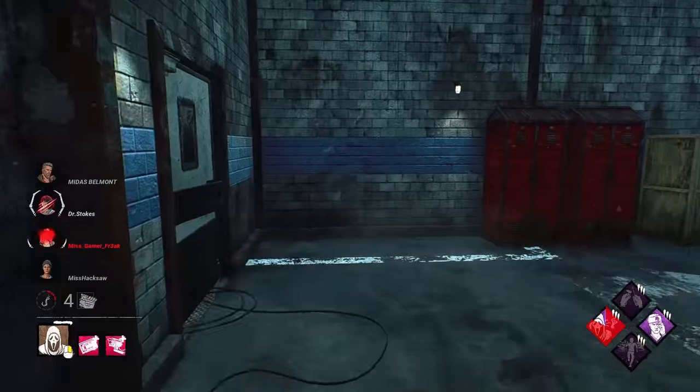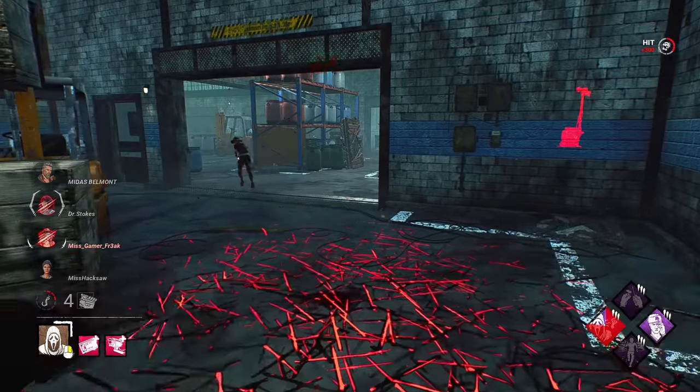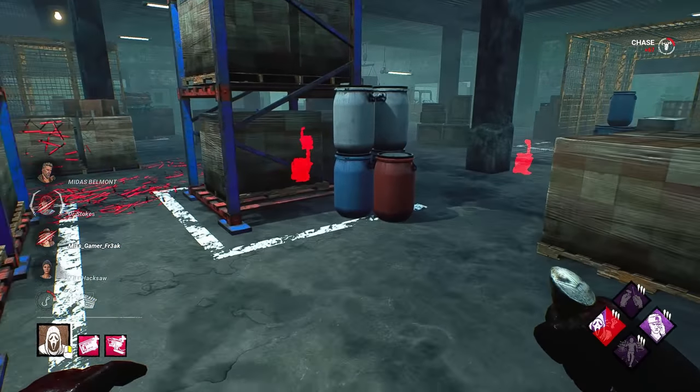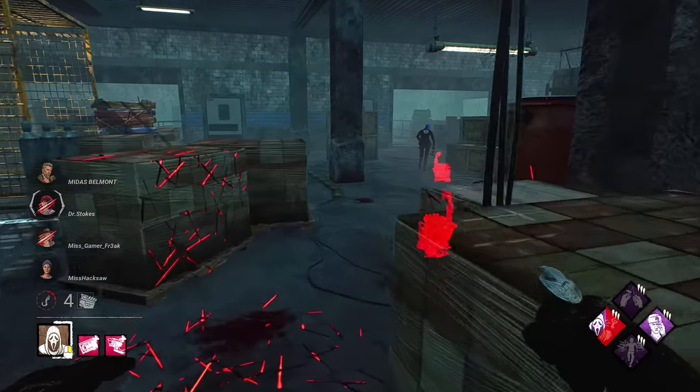Get a little hit-and-run action. Two survivors over here on strong tiles — we don't really want to play around those. But Feng brought herself out of a safe area.